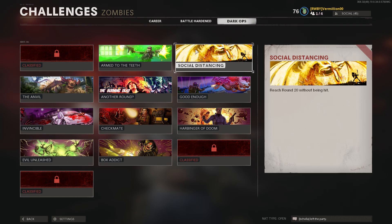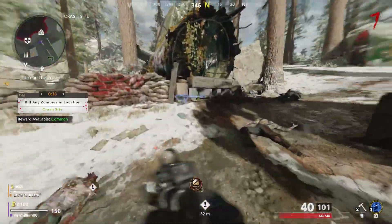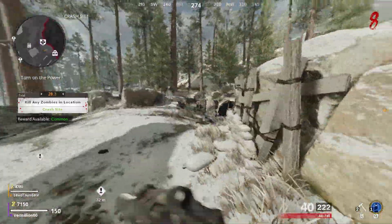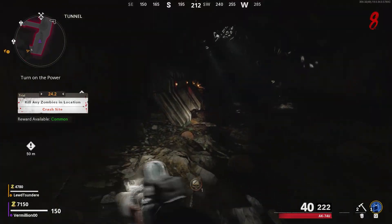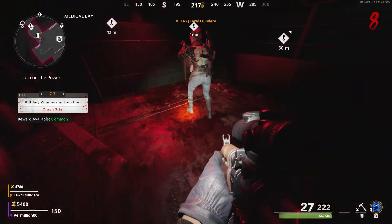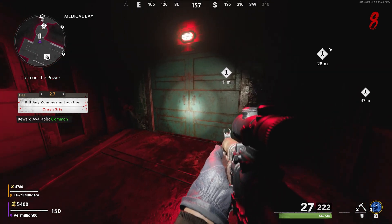Social Distancing is honestly the most difficult challenge in normal Zombies. This calling card requires you to reach round 20 without taking any damage — it's any and all damage, not just hits. If you want to see a legit strategy, I have a short video on my channel. However, I will show you a new method if you have friends. This method will require that your friend carries you through the rounds or vice versa. The one going for Social Distancing will need a tier 3 Aether Shroud to teleport, and will need to play it safe until they can reach the med bay. Once at the med bay, have the person going for Social Distancing look at the door and use Aether Shroud — this will teleport the player in between two barriers where zombies will not be able to hit them.